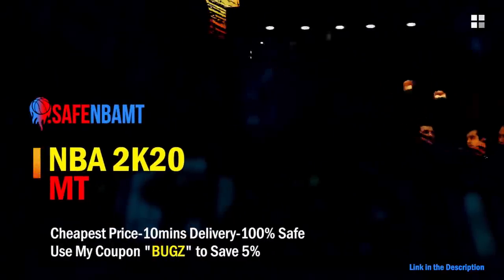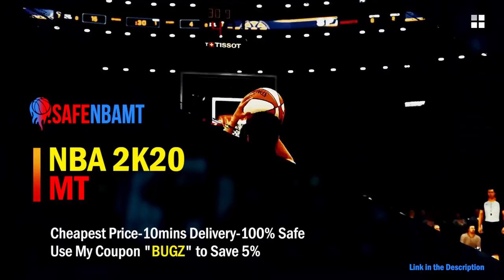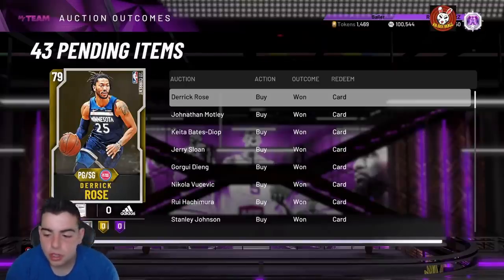What's good guys, if you want cheap, fast and reliable NBA 2K20 MyTeam coins, head on over to nbasafe.com and use code BUGS for 5% off at checkout. Also check out my new sponsor DVDJ and use code BUGS for 10% off to get those spotlight challenges done.